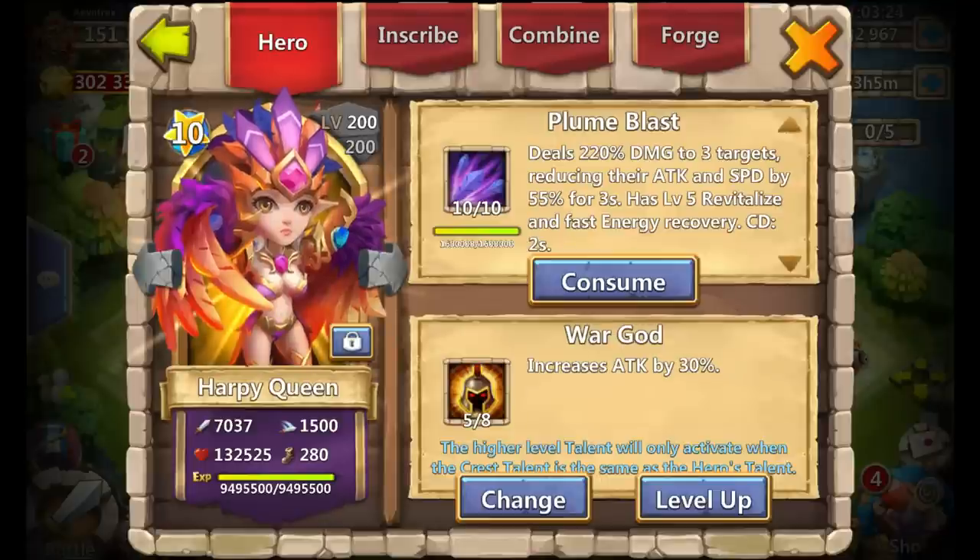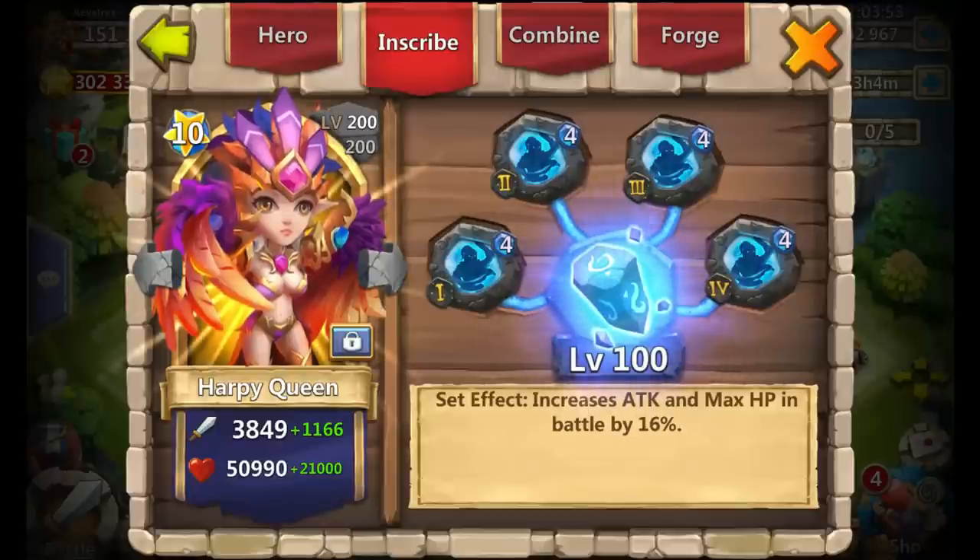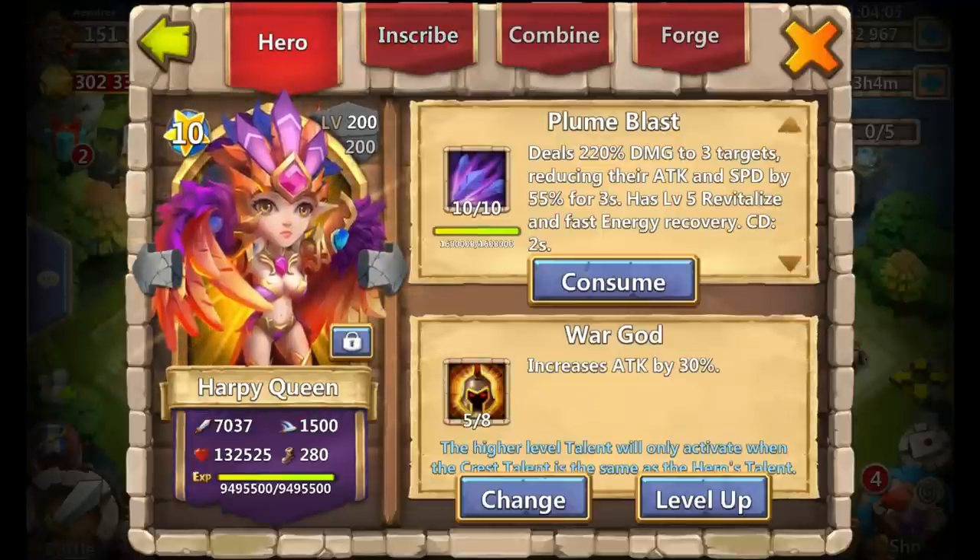Next is Harpy Queen: 10 of 10 Plume Blast, 5-0-8 War God. I had Scatter on Harpy Queen — it was a 6 of 8 Scatter — but for arena purposes Scatter just was not valuable at all. Since I mainly do arena a lot of the time, I decided to switch, and that's why I also double evolved Harpy Queen over someone like Vlad. Level 4 Bulwark, level 100 inscriptions. This combo of Warlock, Harpy Queen, and Santa Boom brings the damage in arena.